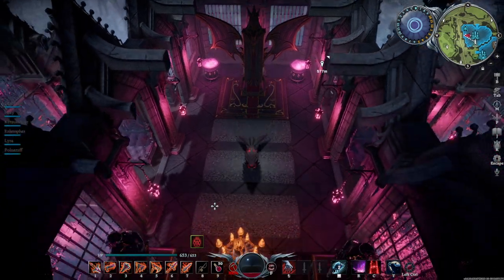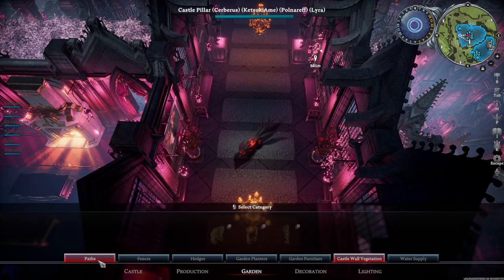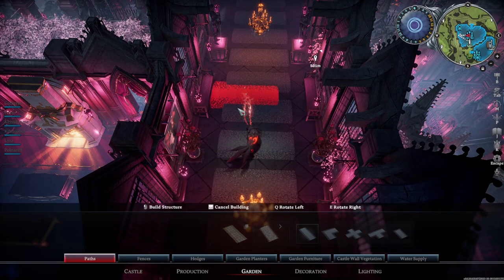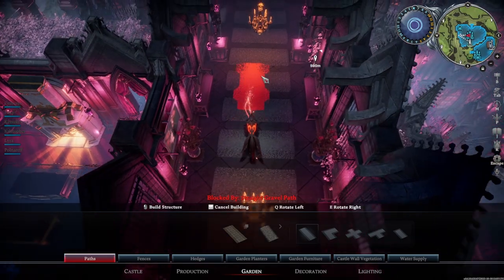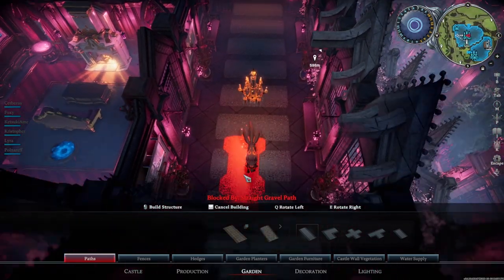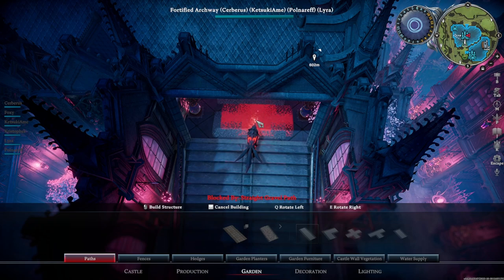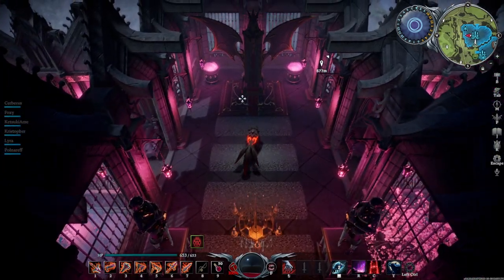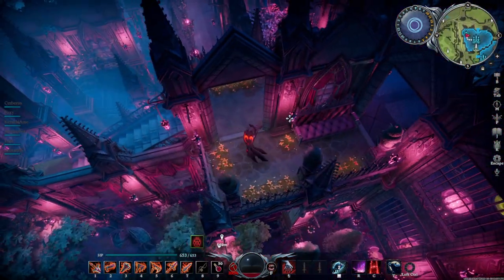You're probably wondering what these items are. These are a garden item — if you go to the paths section underneath garden, there's the gravel garden paving. Normally this is used vertically in a space to create a path, typically on surfaces like grass or rough pavement. But I decided to use it horizontally here and created almost like a runway leading up to the castle throne, which I think was a really nice touch.